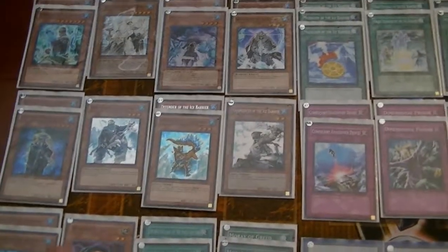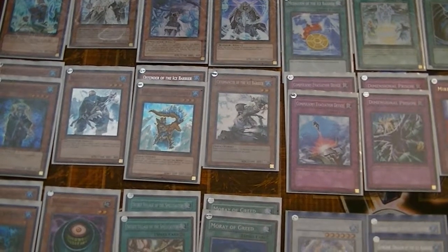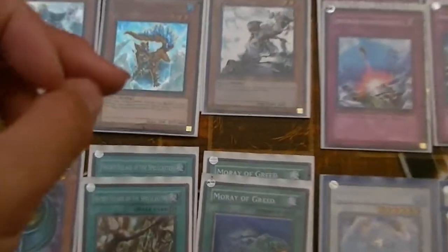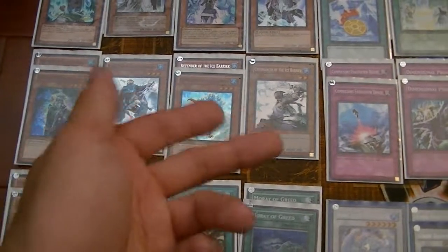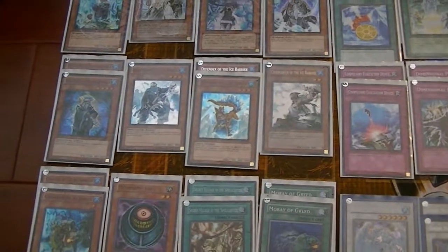Defender is a one-sided Gravity Bind. If you control another Ice Barrier, monsters with attack equal to or less than this guy's defense — which is 1600 — cannot declare an attack. So I mostly just use it for level 6s. I can go into combos with 7 if I wanted, or if I go for the 9.